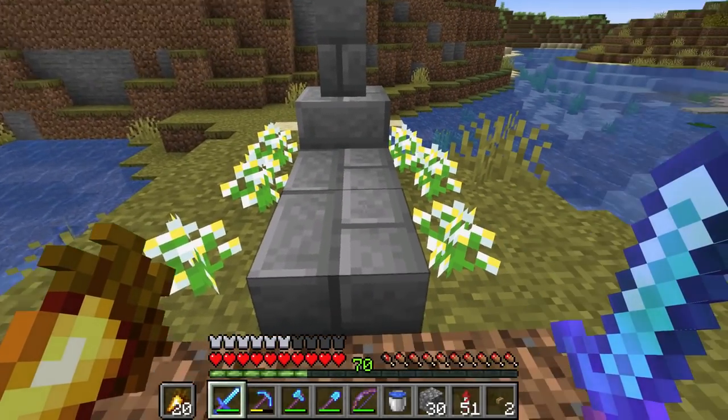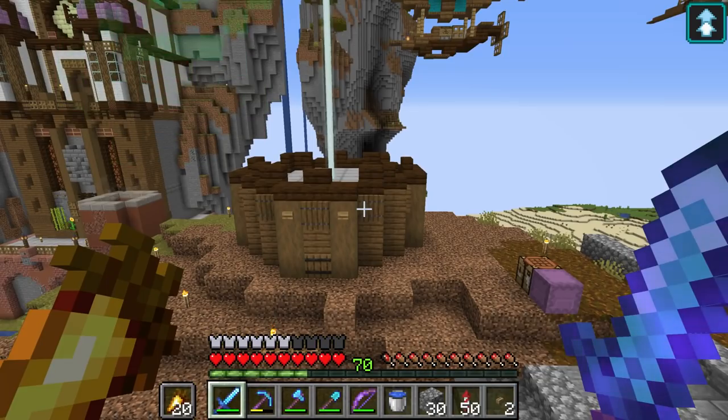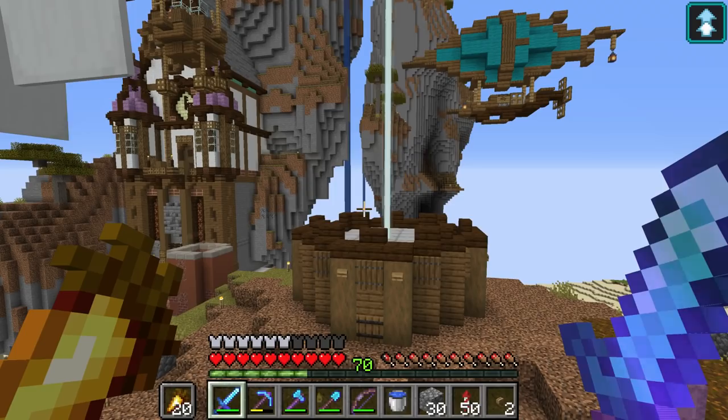Would you look at that — someone has been here and planted down some flowers for the dead villager. How nice. But for now, the foundation of the plasma globe is going to be a little bit of a teaser.